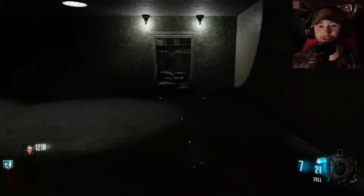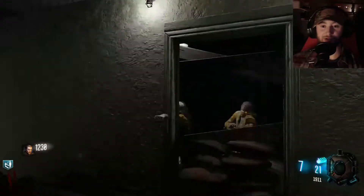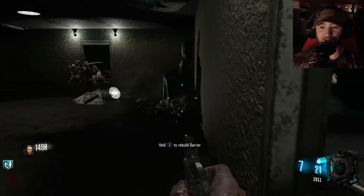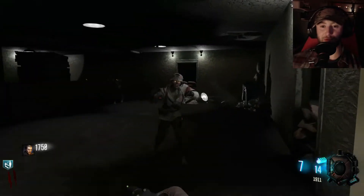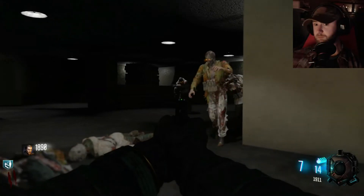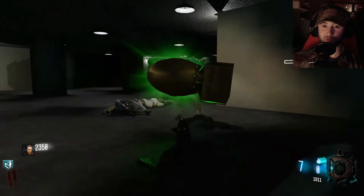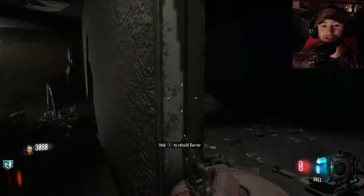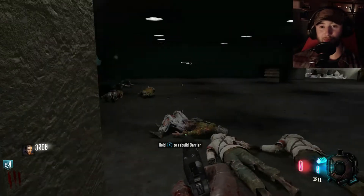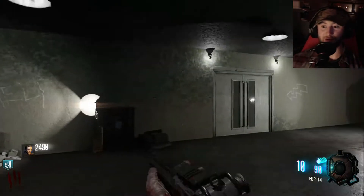We're playing as Tank Dempsey, which is a good luck charm. Three windows to watch. I'll let some zombies get in, then finish things off. We've got enough money, might cop the EBR — in custom zombies it's a good idea to have a weapon early so if you get blocked off by a door you didn't know about, you can defend yourself. EBR: 10 rounds, 90 in reserve.